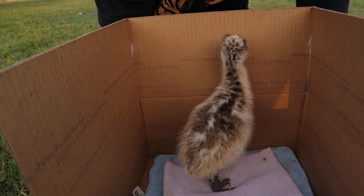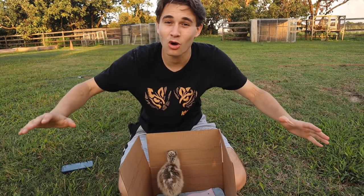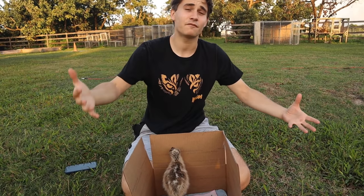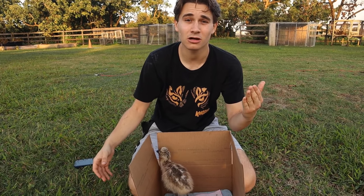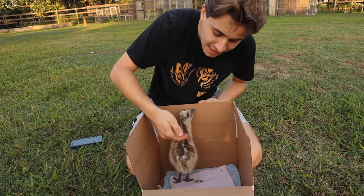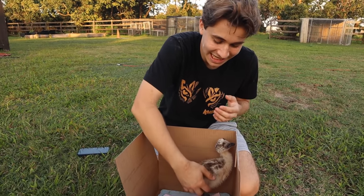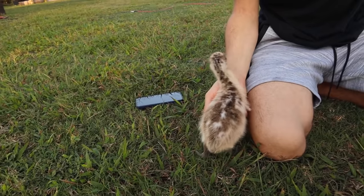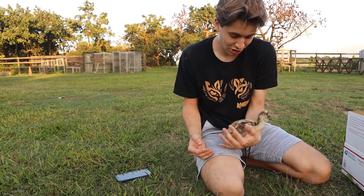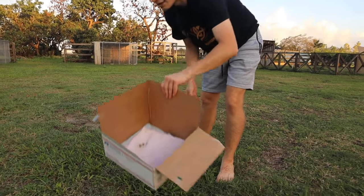The new baby bird has arrived! We have a new little baby emu for the property - I've wanted an emu for quite some time. Not only is this an emu, this is a blonde emu. When full grown they'll be all white because they're leucistic - meaning they have a lack of pigmentation. The regular emus will be dark and black, while the white ones will be white and beautiful. When full grown these birds are around 80 pounds and stand about six feet tall.